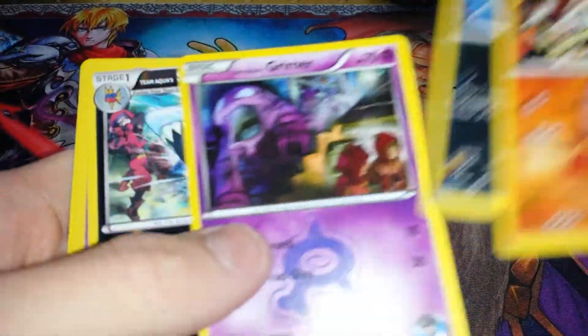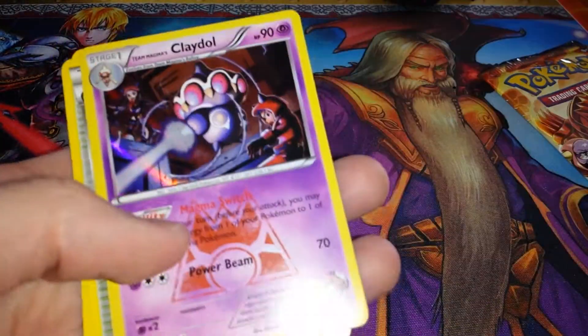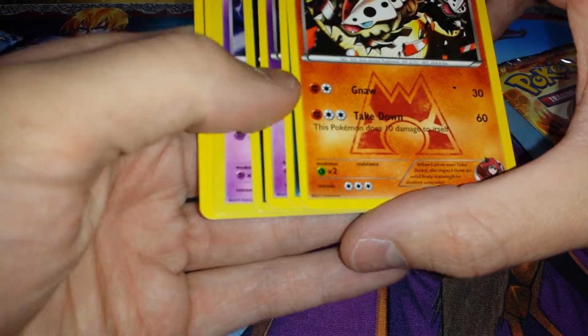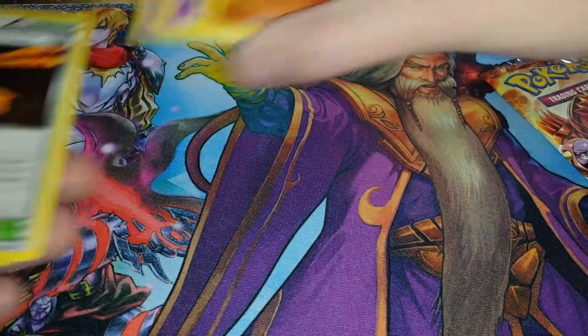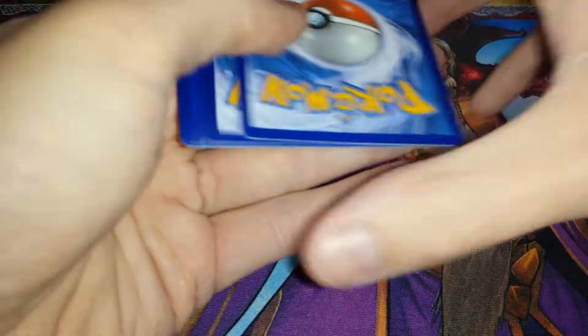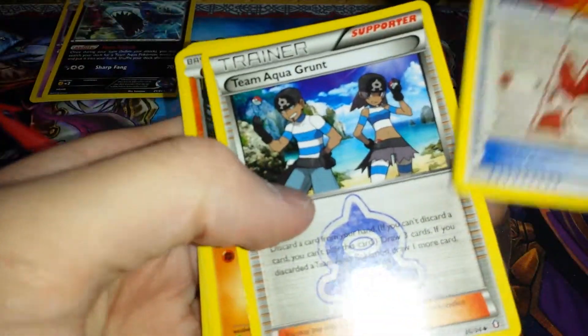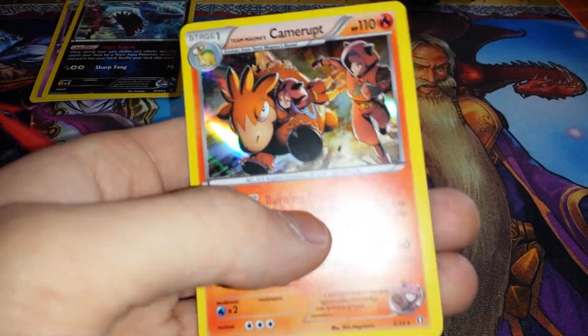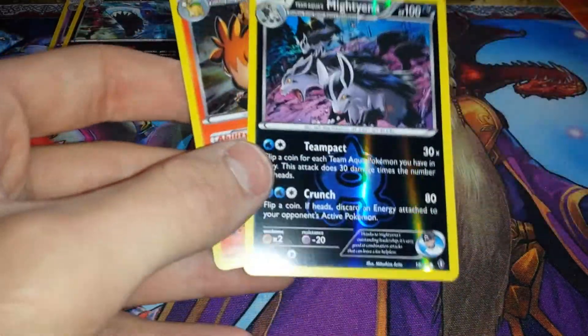We've got Lairon, Carvana, Grimer, Reverse Sharpedo, Holographic Claydol, and Secret Base Special Energy. Now that I know the pattern — which is pretty much the same as the Japanese pattern — we can go ahead and do what we're going to do. Magma Pointer, Team Magma Grunt, Aron, Lairon, Grimer, Mightyena, and Camerupt. It looks like you're getting a reverse and a regular holo in each pack.